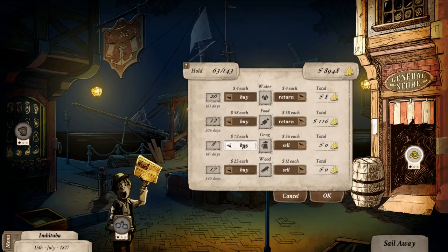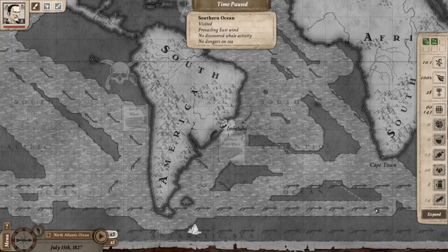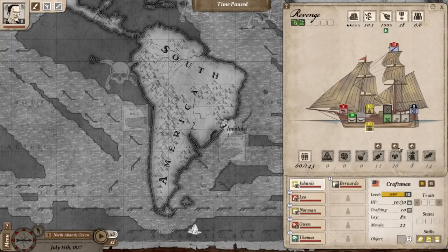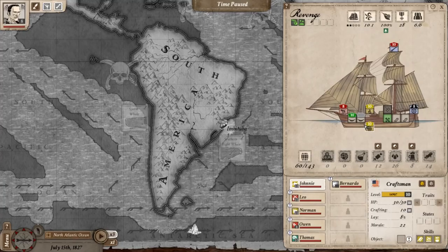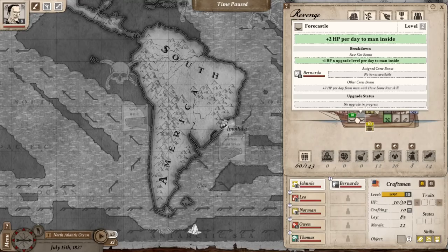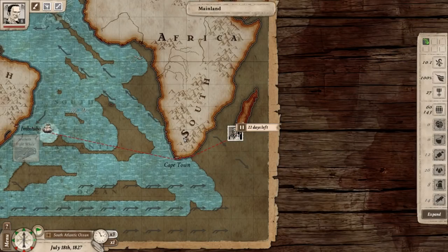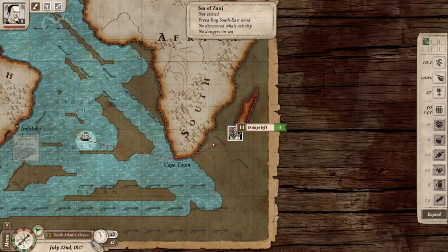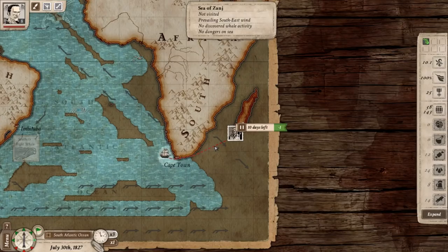We sail away and make sure our crew is all in the right places now that we lost one. I'm really not sure what the cabin boy does — maybe he can gain skills or level up, or maybe he'll just be cannon fodder. We're headed around the cape toward Madagascar, where the legendary pirate is located, hoping to rescue the captain who rescued us from Moby Dick.